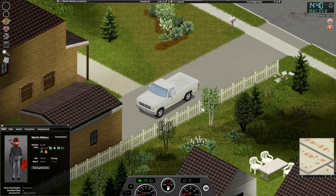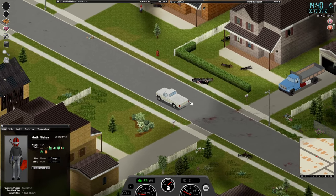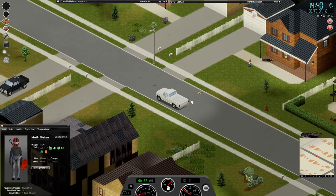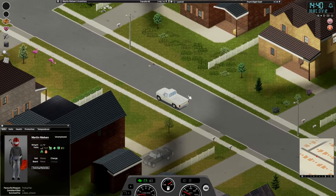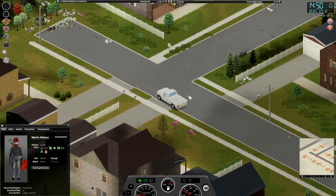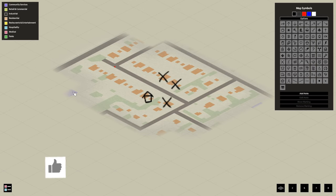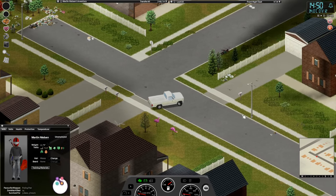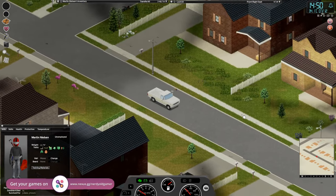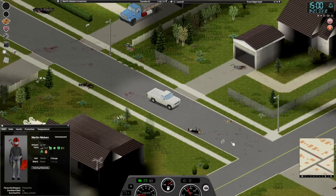Let's get in our car and get out of here. We want to find a generator and we really want to find a backpack as well. Oh, there's a nice pickup truck there as well. I think I want to go a little bit further afield and try to find some stores or something. Driving in this game is pretty hard — don't go too fast, don't go too slow, because you will hit stuff.